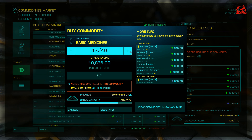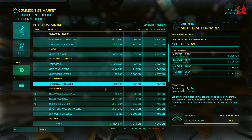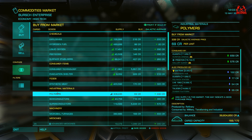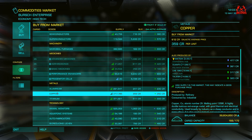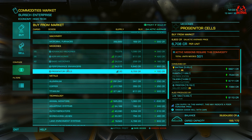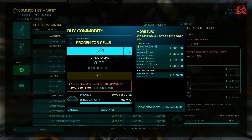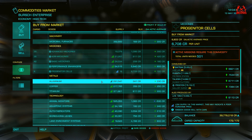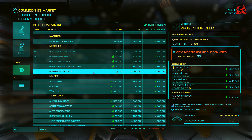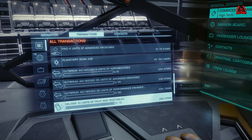We're going to buy some basic medicines because the Procon system where Davy Dock is situated is in a state of outbreak. Outbreak means they're going to want advanced medicines, basic medicines, progenitor cells, performance enhancers — all these are being sold at the high-tech areas. We have a full cargo capacity of 172 tons, but there's a supply of only 16 tons remaining on progenitor cells, so we're going to have to find somewhere else to get those.